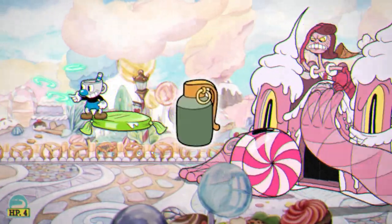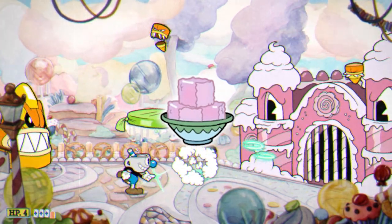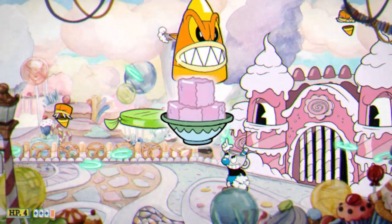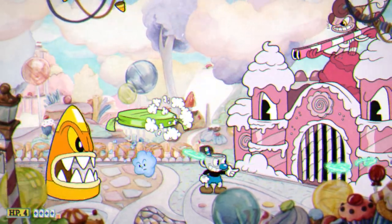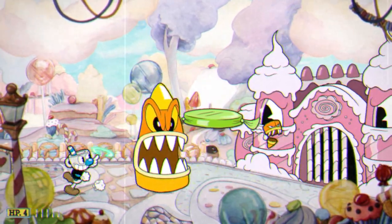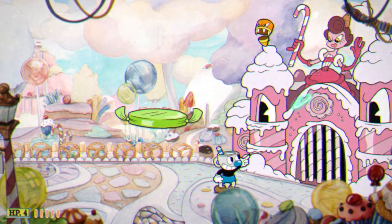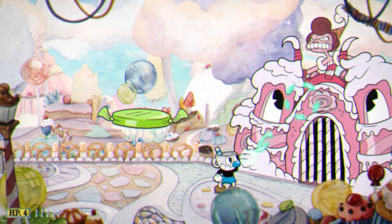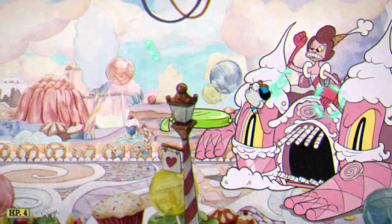Smoke Bomb could help for dodging Baroness's head or Colonel Von Popp, and Parry Sugar could make the parries a lot easier if you struggle with parry timing. However, I heavily recommend using Heart Ring since the other charms are not exactly a necessity, and it's extremely important to retain your HP for the S rank. I'm going to assume you understand how each boss generally works, so I won't be explaining every detail, but whenever relevant I will explain what is needed.